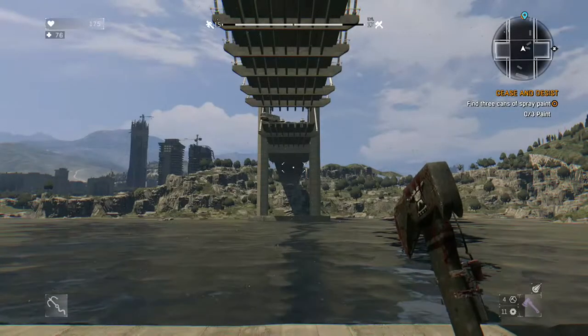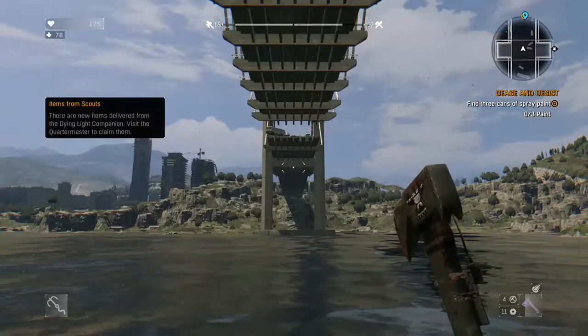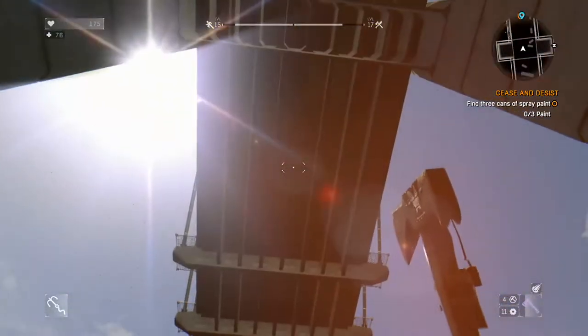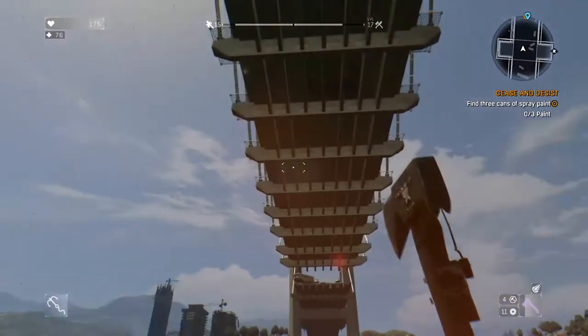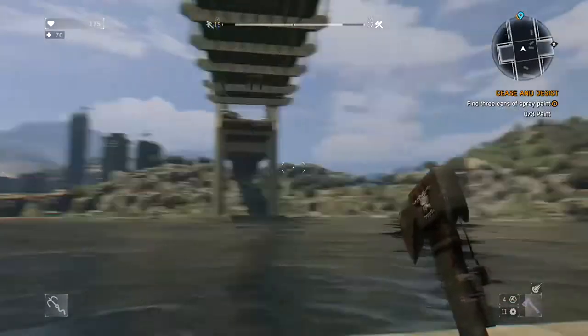Hey everybody, this is Brian from Co-op Critics, and today I'm going to show you another way to get up to the loot bridge in Dying Light. For those of you that are not aware, there is a section of bridge in the slums that was a medical checkpoint, and it has a ton of loot up there — medical supplies, all kinds of great weapons, and tons of zombies to kill too.